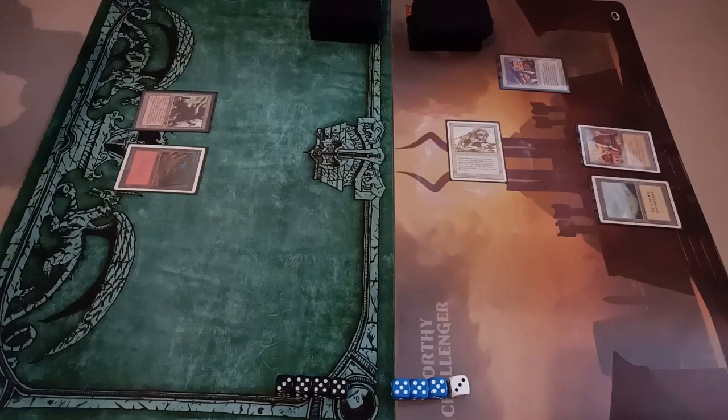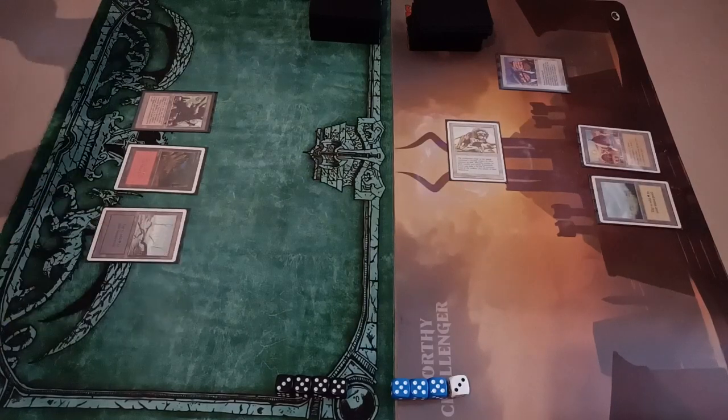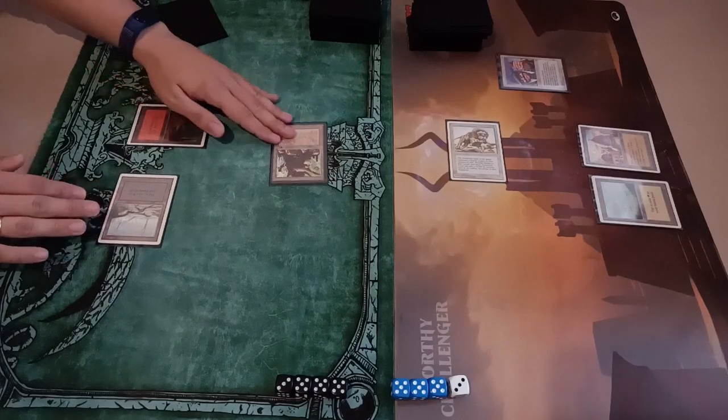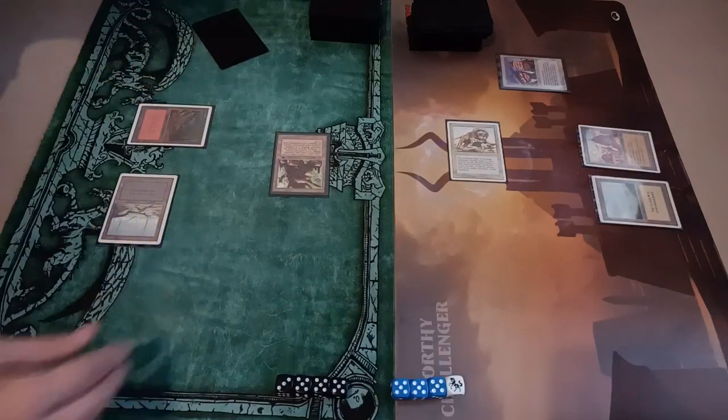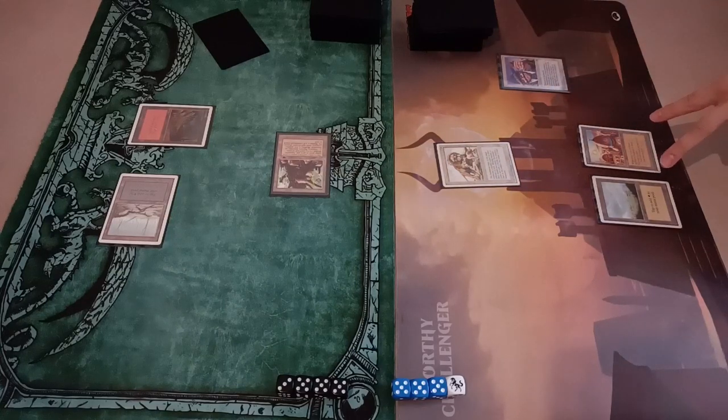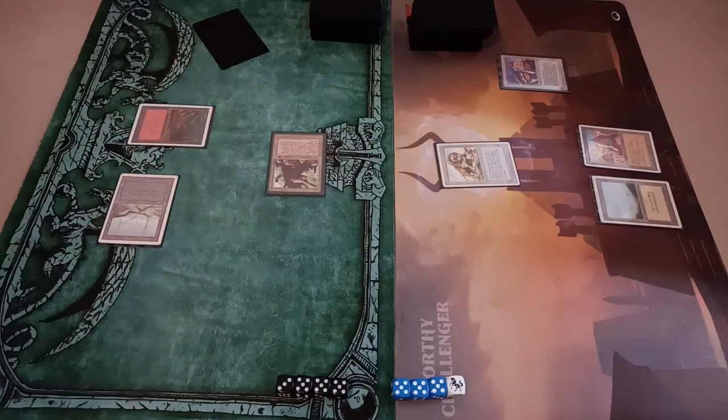I draw a card, play a land — of course play Swamp — and for black I attack with Factory. It would effectively die right now to Swords to Plowshares. I think I can play better creatures like Sedge Troll in the future. So I just go to attack — dealing two.